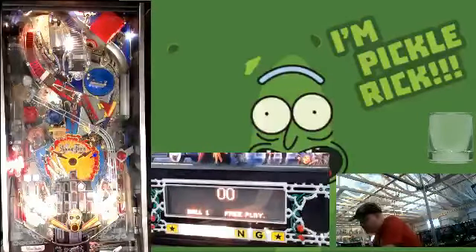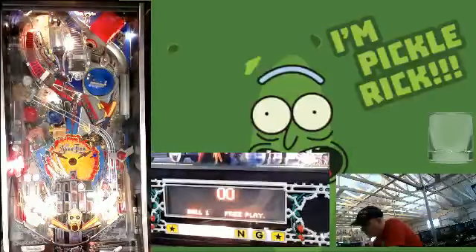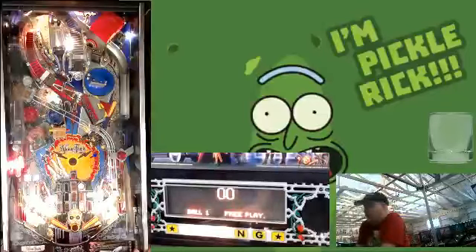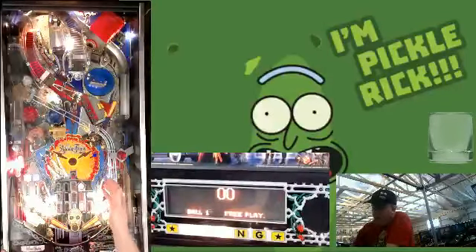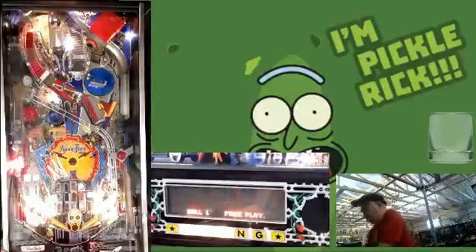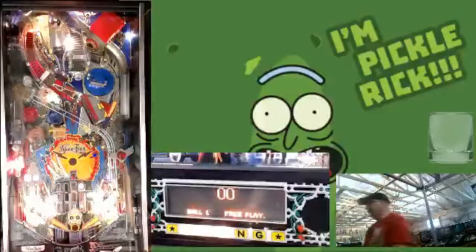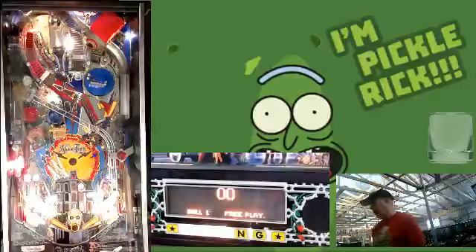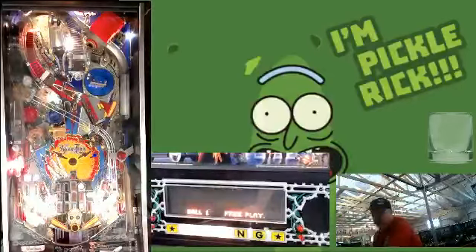So Addams Family also has playfield validation. I didn't get the skill shot but I also didn't hit a switch, so you're free to let that ball drain and then try your skill shot again. There's no reason you have to flip away on the upper flipper if you miss your skill shot. As long as you don't hit a switch on the way down you're safe to drop the ball and try again. Let's try again — and now we got a skill shot.